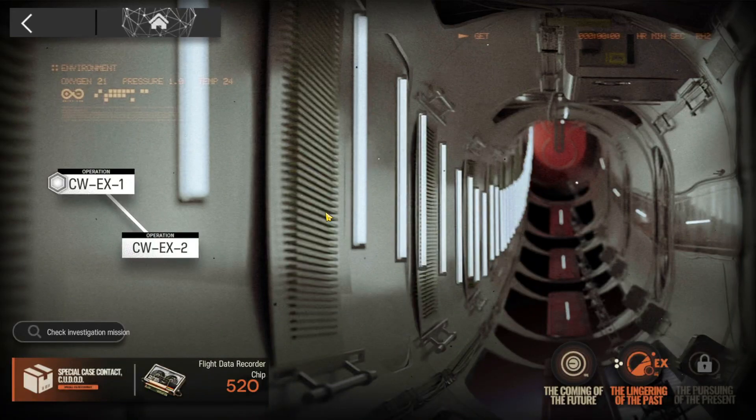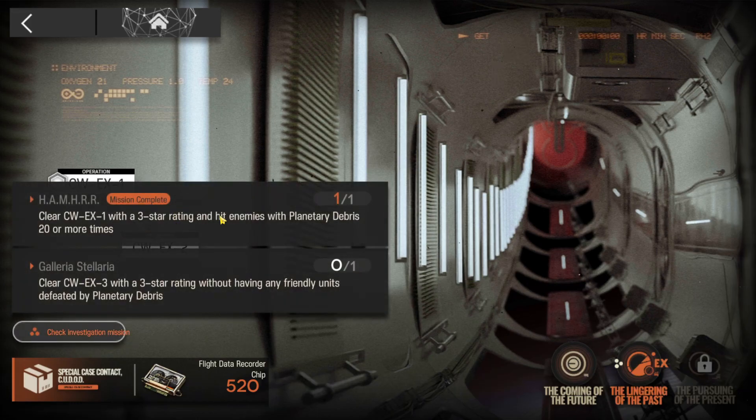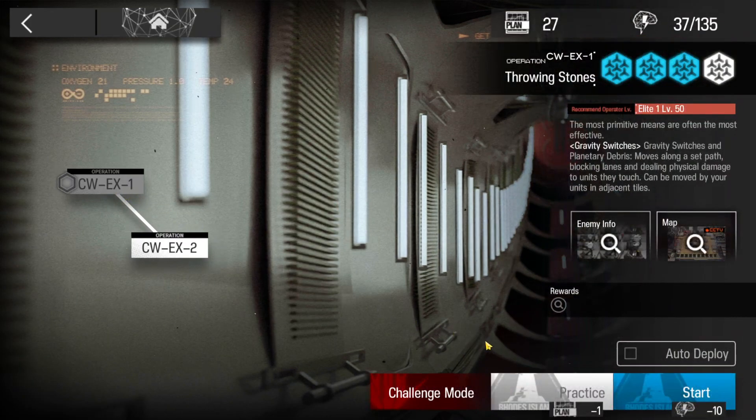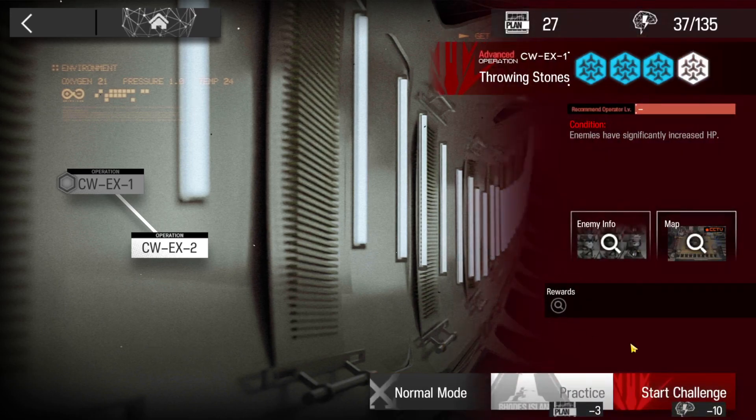Like CWEX1 investigation mission and challenge mode, in order to complete the mission of hitting the enemies at least 20 times with the bar provided in the stage, you have to complete those requirements in normal mode. If you do that in challenge mode you will get nothing, so just keep that in mind.